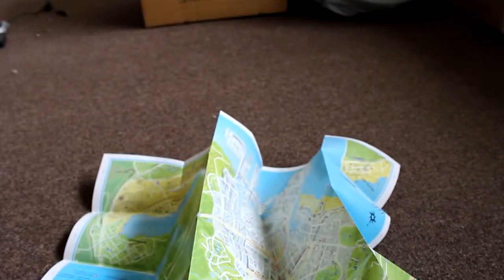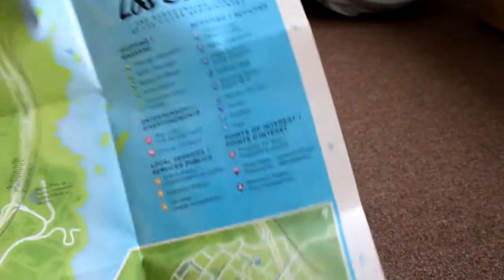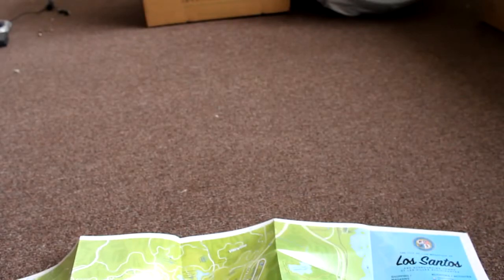The second thing we get is a map. Let me just show you here — it's a pretty big map, actually. This is the map. Hopefully you can see it, I'm gonna zoom out. See the map there? That's all of Los Santos right there. Lots of things to do.